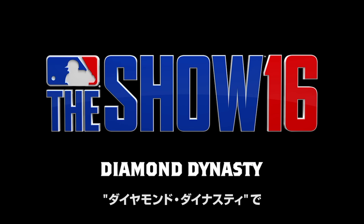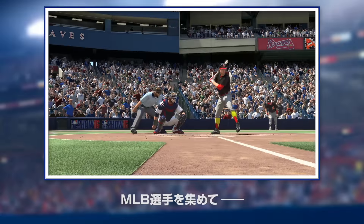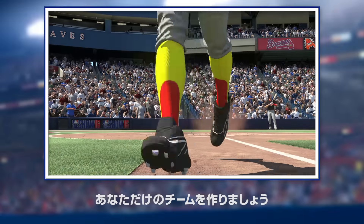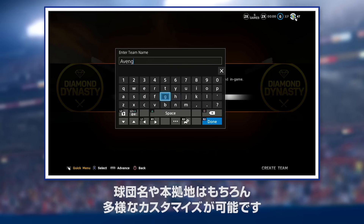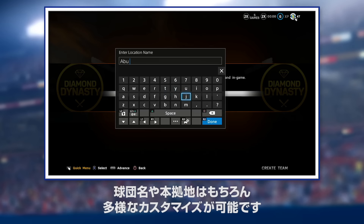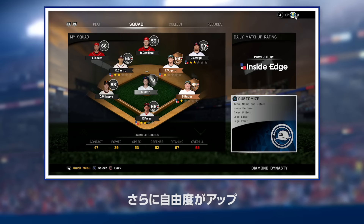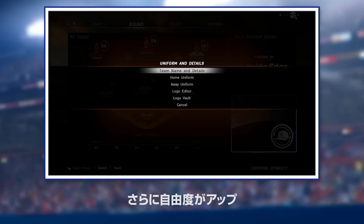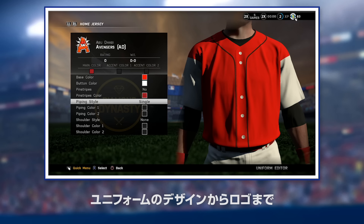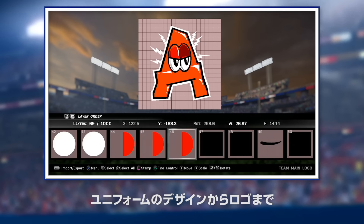Welcome to Diamond Dynasty, the premier destination to create, collect, and build your very own fantasy baseball team. Creating your fantasy baseball team is much deeper than just giving yourself a name and a location. In Diamond Dynasty, we have an entire suite of customization tools that allow you to tweak just about everything, from the piping on your jerseys down to your team's logos.